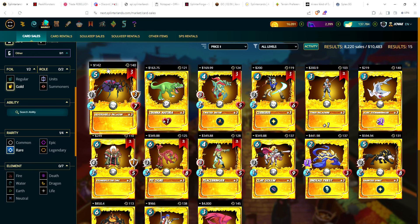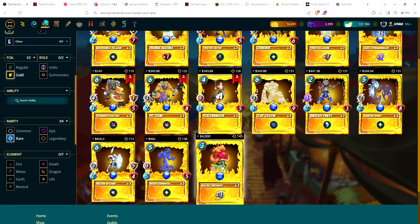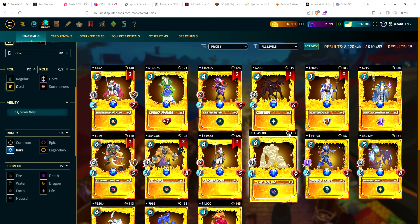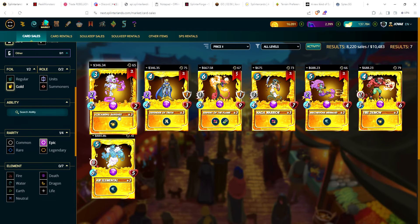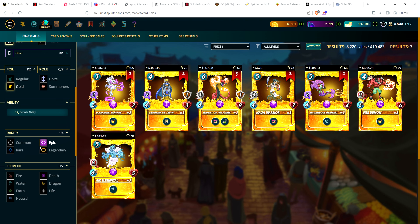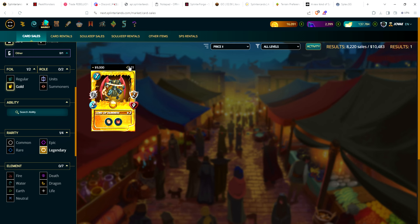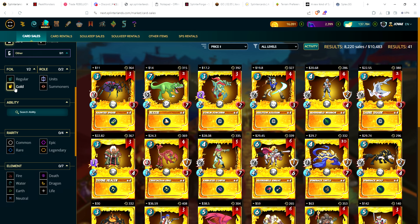For alpha gold foil rares, cheapest is $142 for the Silver Shield Paladin; most expensive is Malric Inferno at a single copy asking $4,000. The most expensive regular foil rare Ulric is only $219, showing the huge discrepancy from regular to gold foil. Alpha gold foil epics: cheapest is Screaming Banshee at $346; most expensive is Air Elemental at just over $880. For gold foil legendaries, there's only a single copy of Lord of Darkness available for $9,000 — only 21 exist in circulation.